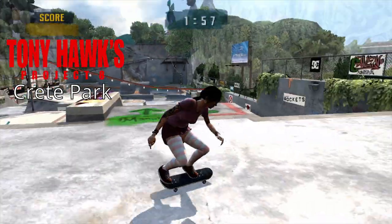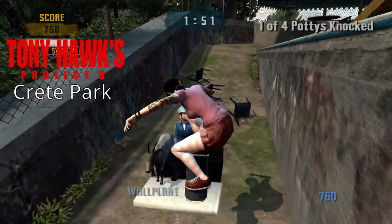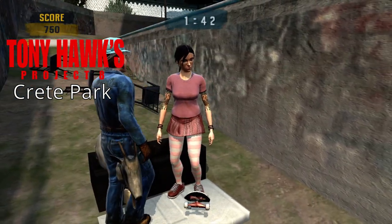The Xbox 360/PS3 version of Project 8 has a goat in the level — okay, I always called it Credit Park, but I only recently found out it's actually Creep Park. I don't know if I'm just the dumbest person ever, but I always thought it was Credit Park. On Creep Park in classic mode, you can find a goat inside of a port-a-potty. There's a goal where you have to wall plant some port-a-potties and break them, and in one of them you can find a goat. I feel like the Hollywood one is a bit more hidden, but I may just be biased since American Wasteland is my favorite.